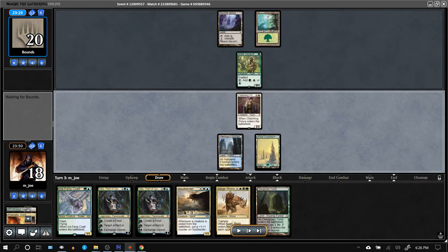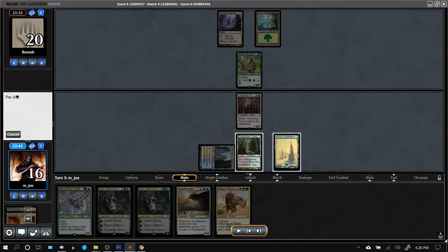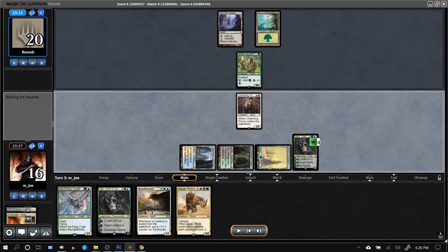Opponent's just passing. There's the Tomb. We get to slam Oko here and make some food.